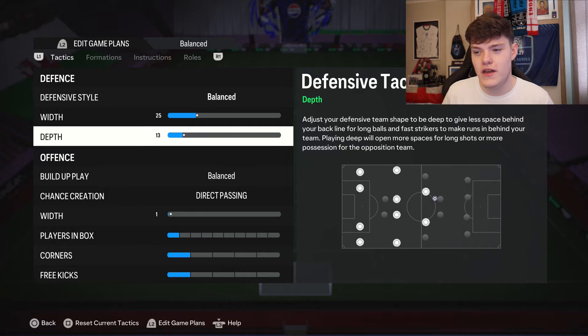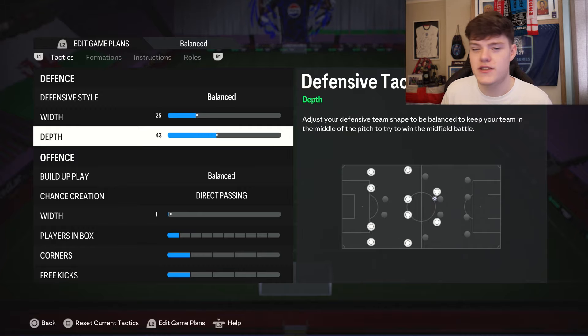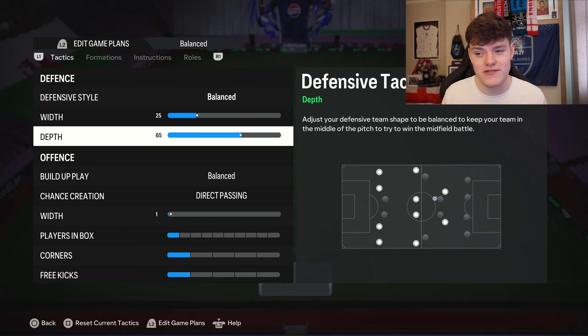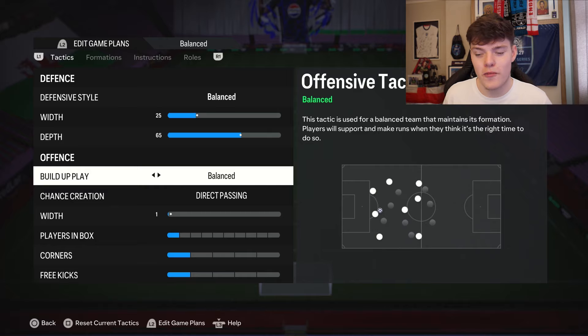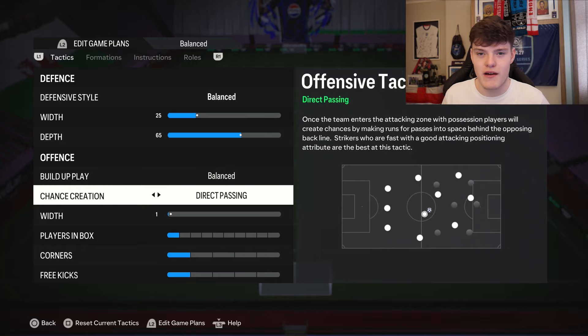Depth is pretty normal - around 65 to 72, normally 67 to 72, but today we're going for 65. A bit less because with the five back it's actually better to drop off sometimes. You don't want to be too high because that will delete the point of being five back. The point of being five back is you have extra men and a better chance at defending. Offensive build-up play we're going for balanced - pretty standard procedure.